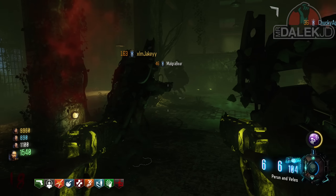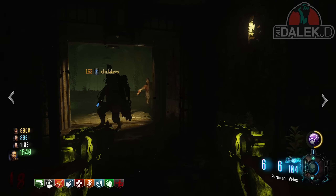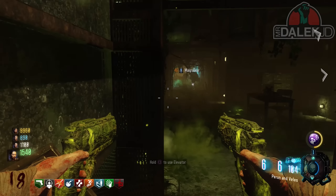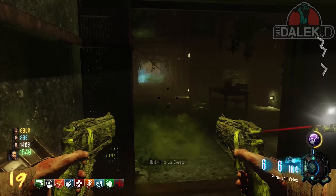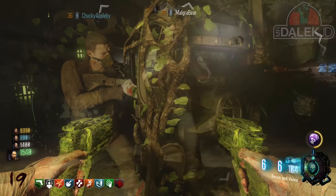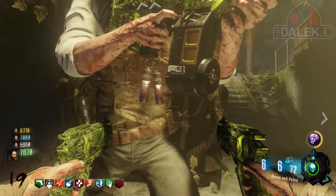He noticed that after completing the easter egg, all other characters in the game now have blood vials on them. In the easter egg, right at the very end, they teleport back into Shadows of Evil and Richtofen mentions something about a life insurance policy. We aren't too sure what exactly these blood vials are doing, but if we look at Richtofen, we still have the Mob of the Dead vials — they look exactly the same.